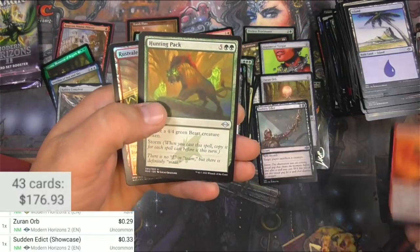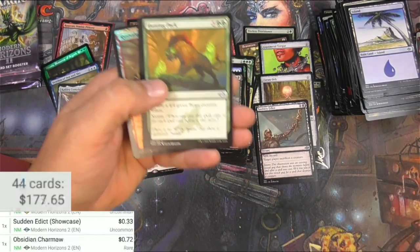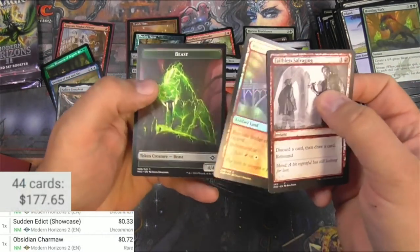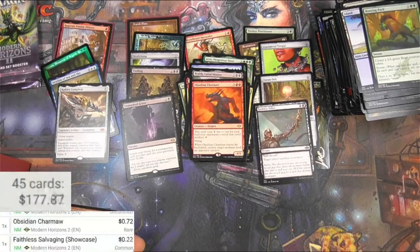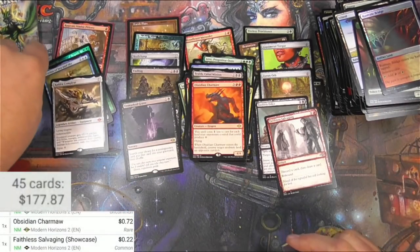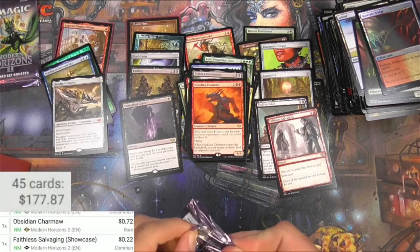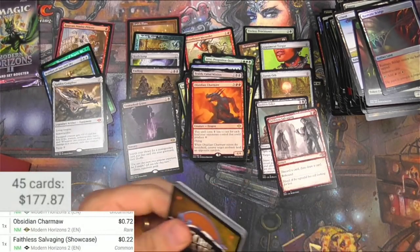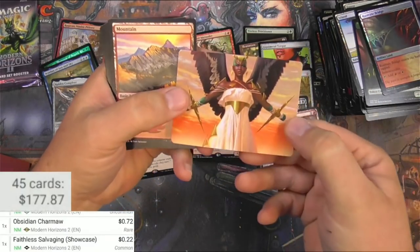Obsidian Charm — is nothing. Hunting Pack, Faithless Salvaging. Not as good as Faithless Looting apparently. Wow, we're going to need another Ragavan to save this box, or something similar to that. Let's go!